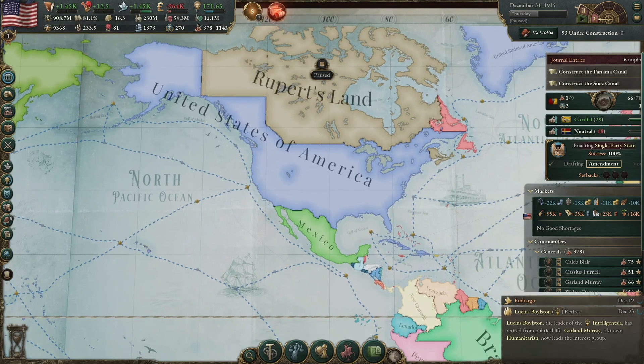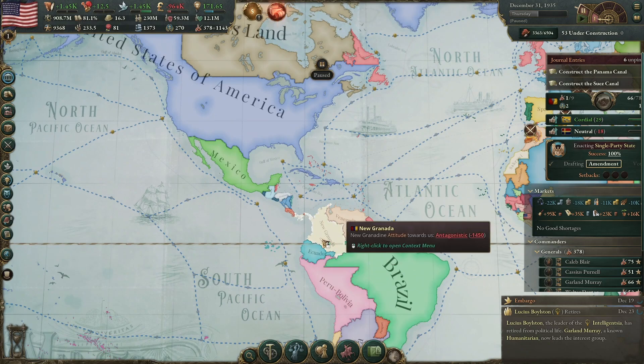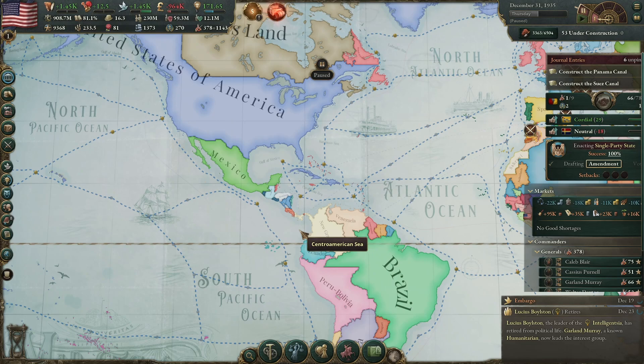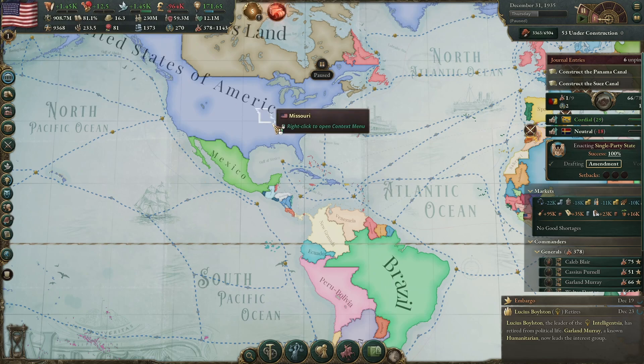At one point in the game I was actually in a customs union with Venezuela, Brazil, Ecuador, New Granada, Peru, and Bolivia. But eventually I decided to be a very naughty boy and go over the infamy limit for the first time — big time — and they all broke out, unfortunately.